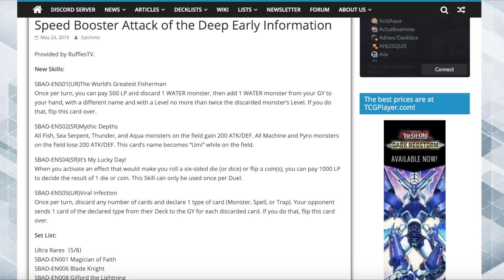The first skill, called The World's Greatest Fisherman: once per turn you can pay 500 life points and discard one water monster, then add one water monster from your graveyard to your hand with a different name and with a level no more than twice the discarded monster's level, and if you do, flip this card over.